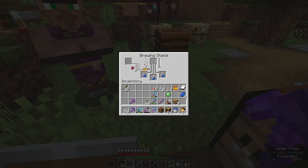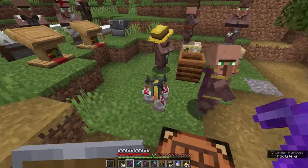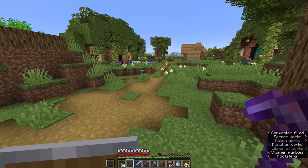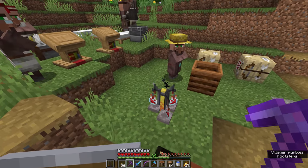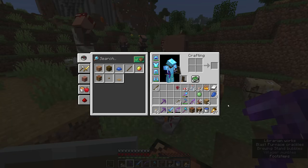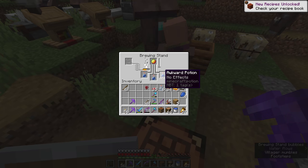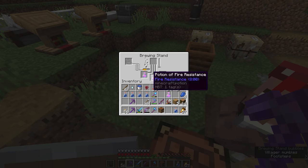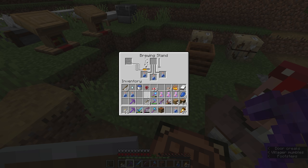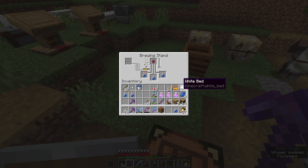Going back to potions that require nether warts, we're going to make some potions of fire resistance, and the main ingredient is magma cream, which you can get from killing magma cubes in the nether — usually the medium-stage magma cubes will drop them. Or if you don't feel like fighting a magma cube, you can also craft magma cream using a slime ball and some blaze powder. That makes one magma cream, which can be turned into three potions of fire resistance with a longer duration. Very handy to have — it will definitely save your life if you're stranded in the nether and falling into a lava lake.